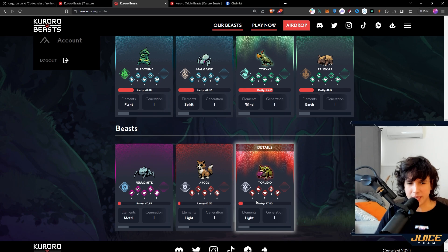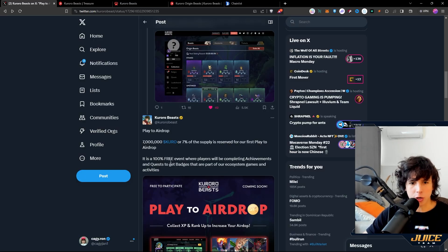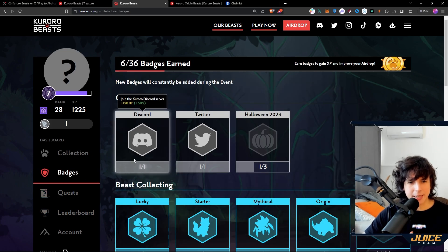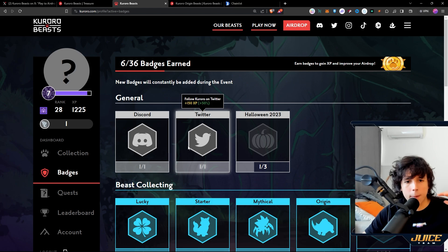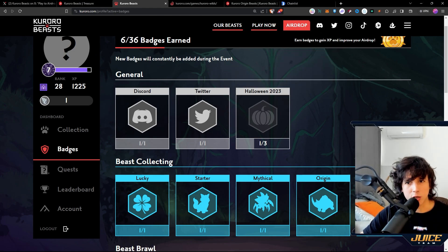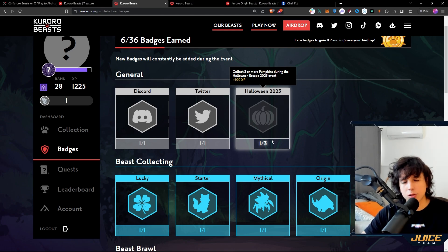Let's talk about the free-to-play airdrop — 100% free. If you don't want to spend a lot of money, the free-to-play airdrop is the best option for you. You can earn through events, badges, and achievements. On the dashboard there's a leaderboard for that airdrop. To increase your points, go to Badges and complete certain tasks. You can connect Discord, connect Twitter, and play the Halloween 2023 event available right now — you need to get three pumpkins in the Halloween Scape to earn that achievement.